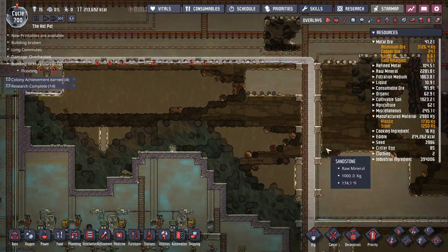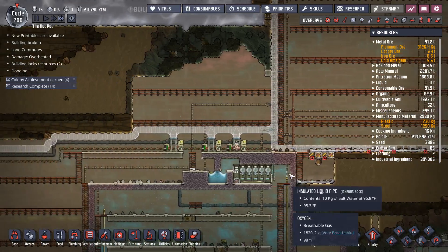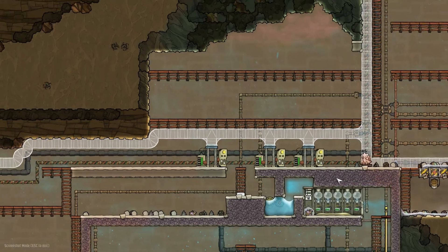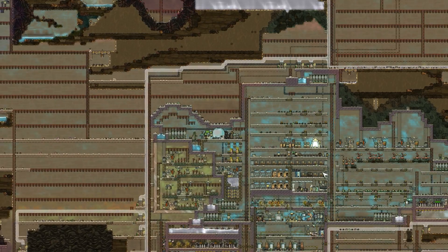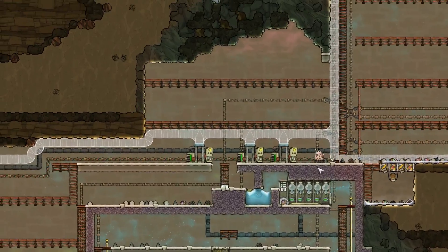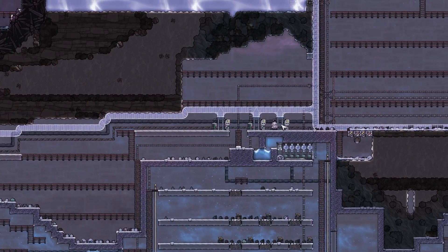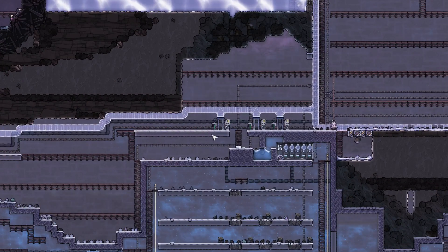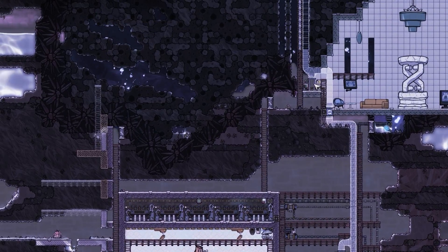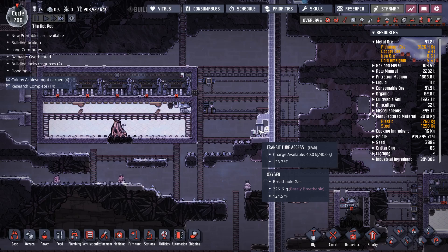You can see these transit tubes are going all the way in a circle now. I also decided to add a few more transit tube accesses at our main hubs, so that when my dupes are all dispersing at the beginning of work shifts — since they happen 12 or 13 dupes at a time — they can gravitate towards the same location and all be in the transit tubes rather than having one block others from planning a route. They're all connected to the same power network and only draw power when charging, so this isn't a big power sink.